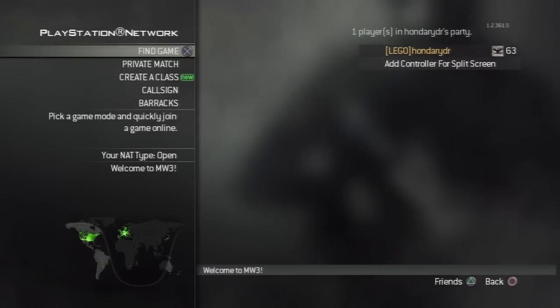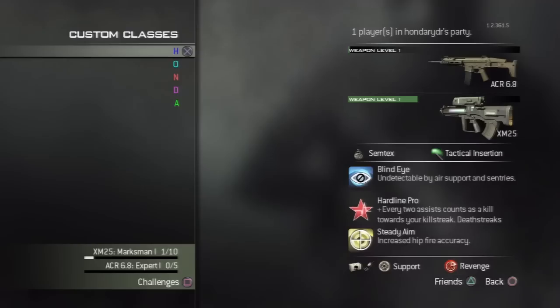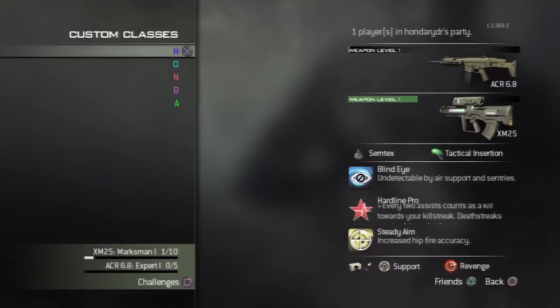I went back to the main menu and then it worked. Basically, you go to create a class, and right here it will pop up a window asking you if you want to integrate your Call of Duty Elite classes, and you just say yes.